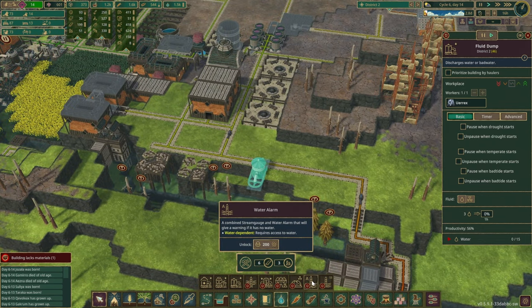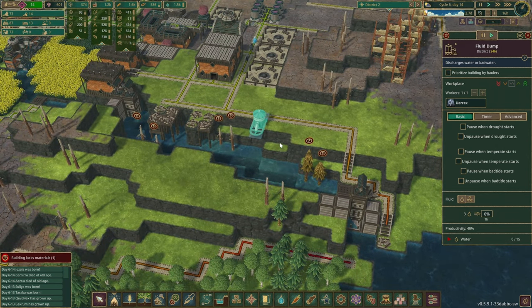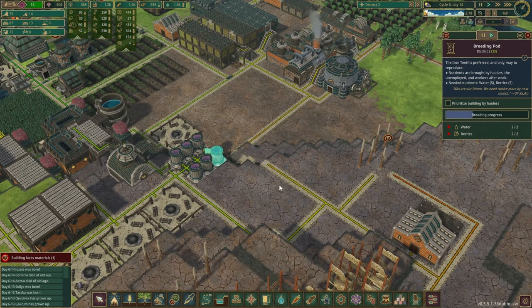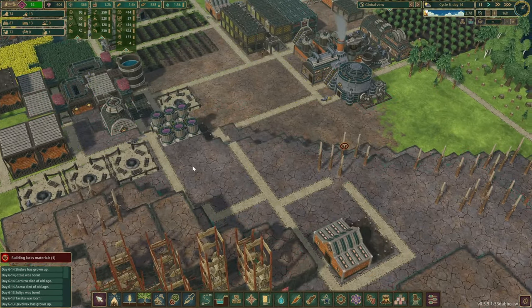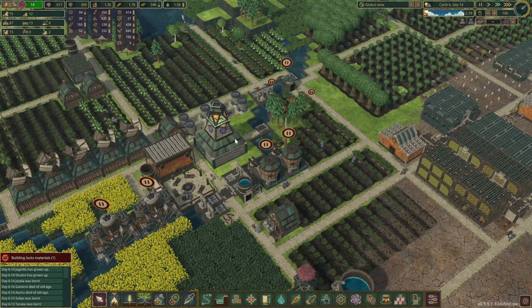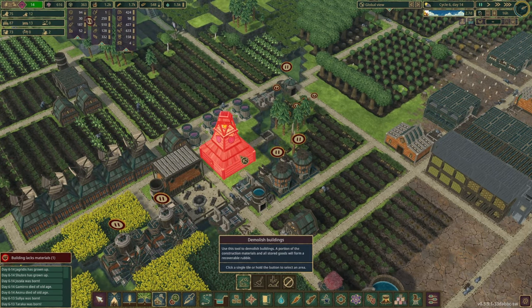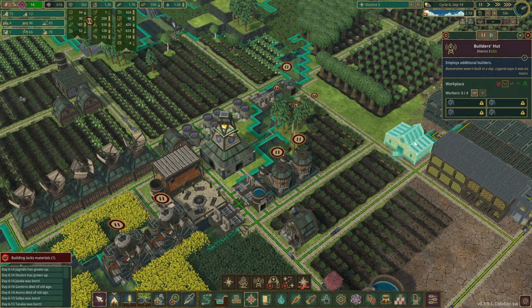One thing we probably have to do is create some automation here as well, because we don't want to flood this whole mountain area. As soon as it's full or too low we'll open or close the building depending on the water level. I've quickly added a couple more breeding boards because we definitely want to have a few spare beavers. Since the mods are now finally working, I'm thinking to replace the district center real quick as well.